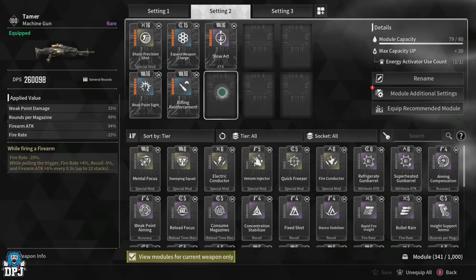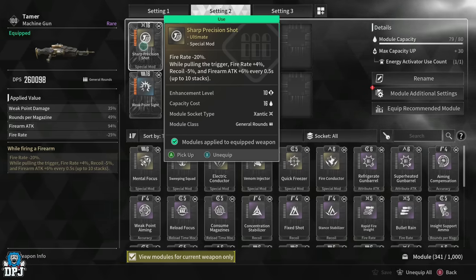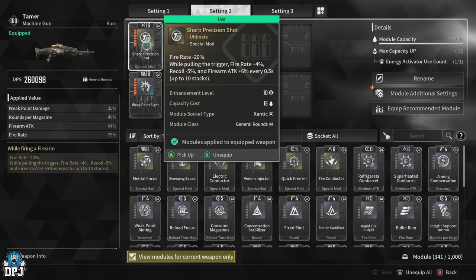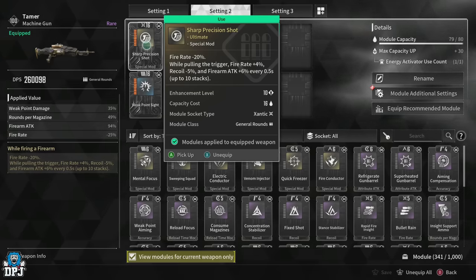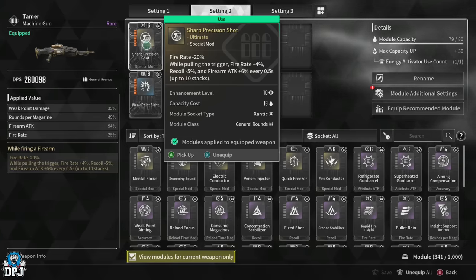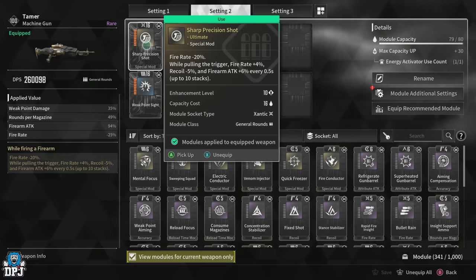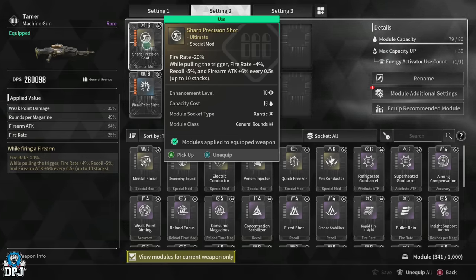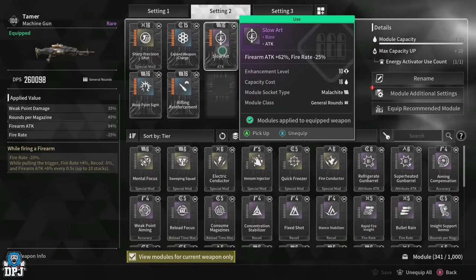The mod I built this around is one I've seen no one else talk about, never mind use on the Tamer. I saw a Reddit post about a week ago saying it was bugged and not to use it — mine works completely fine. The mod is Sharp Precision Shot. What it does is slow down the weapon's fire rate by 20%, but while holding the trigger, fire rate increases by plus 4%, recoil drops by minus 5%, and firearm attack increases by plus 6%. This happens every 0.5 seconds and stacks up to 10 times — so after five seconds, fully maxed out, we get plus 40% fire rate (which is 20 over base) and plus 60% firearm attack.